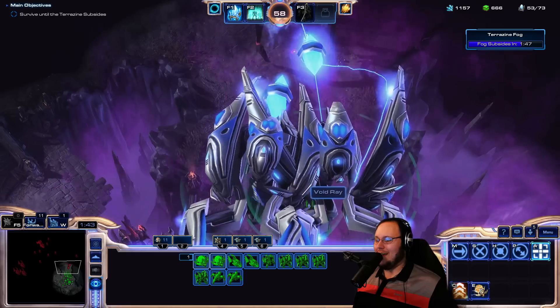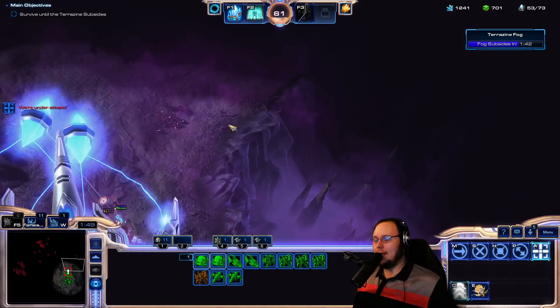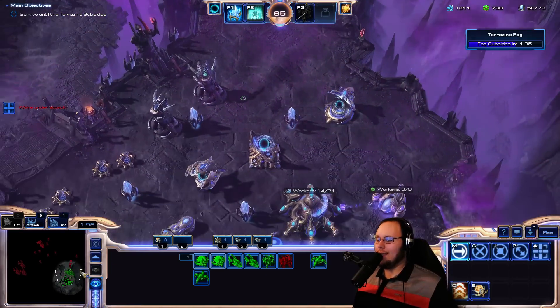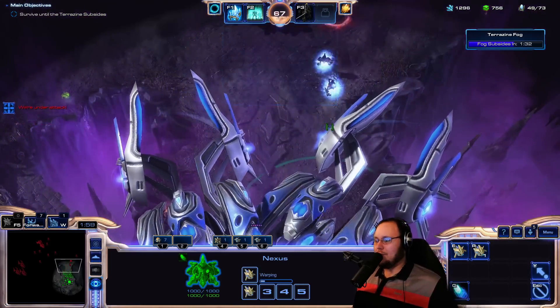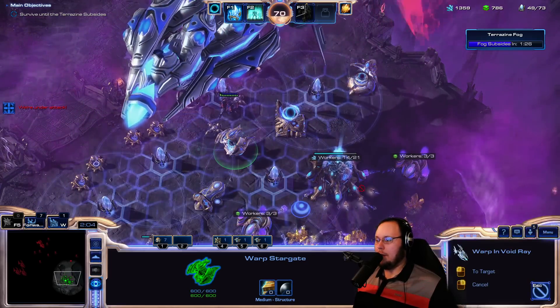Let's just take this unit down. Finish it off, and then we can hit the small targets with the Anti-Ground Beam. Yeah, we can. Easily. We'll pull back just to make sure that we're being a little bit safe, and make our Void Ray.